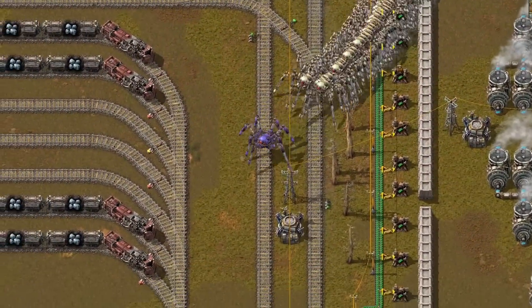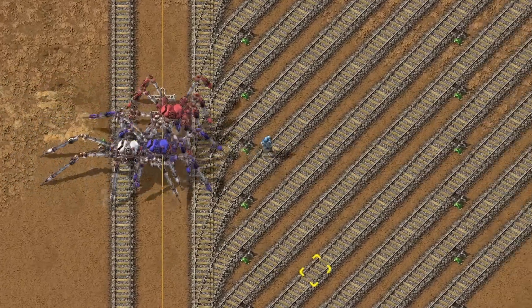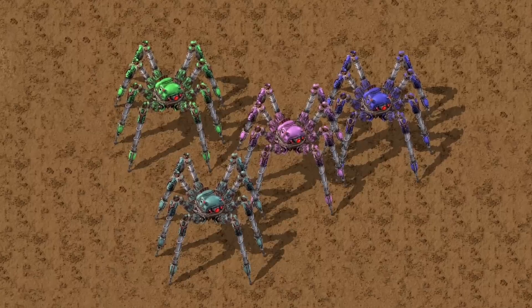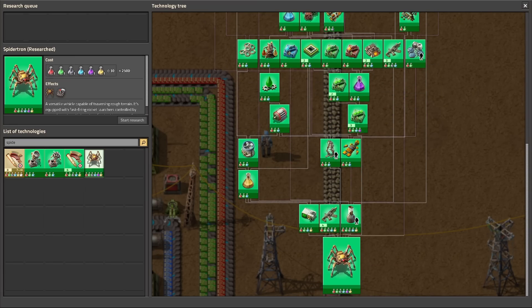Did you know that in Factorio, spider drones are a lot of fun? It's great to have your own Australian friend following you everywhere. However, spider drone is extremely hard to craft and science for it is also very expensive.